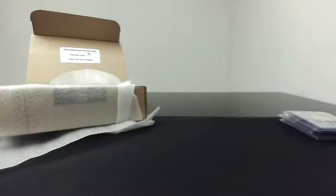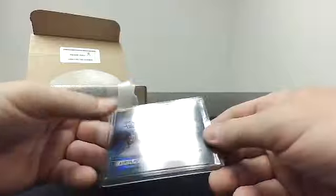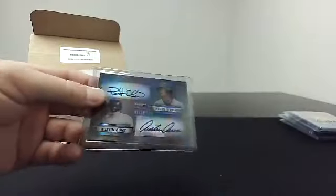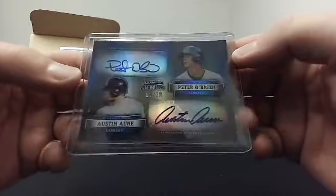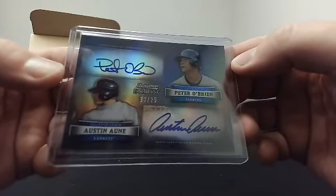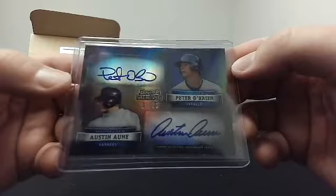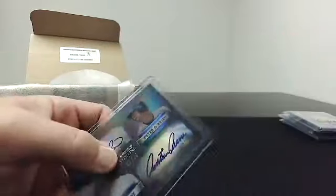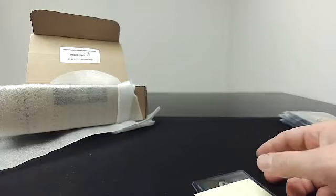Silver pack one, this is going to Marcus — good luck. It's just one card. This is 2012 Bowman Sterling, it's got ink on it. A dual auto, numbered 13 of 25. Maybe a Yankees collector would be interested — Peter O'Brien and Austin. That's a pretty random card, but that is Marcus's.